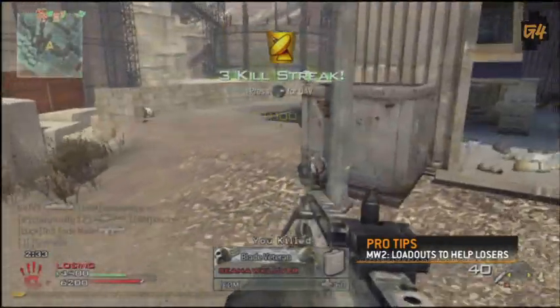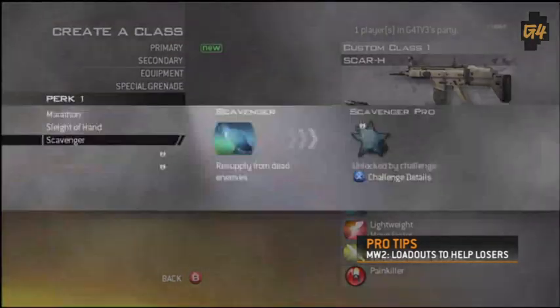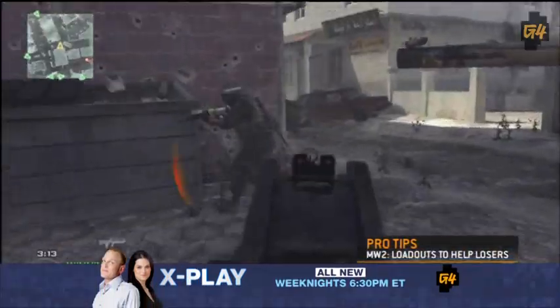What's up everybody, T-squared here. I've got the Modern Warfare 2 tip that'll have you bragging like a pro. The loadout that you choose is the second biggest factor on whether your kill-death ratio is going to be higher than your blood alcohol level. The first is having the knowledge of the Shaolin gamerspace, but the second is your loadout, so pay attention.